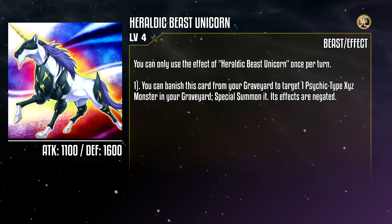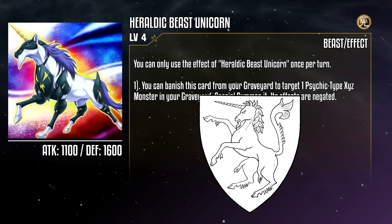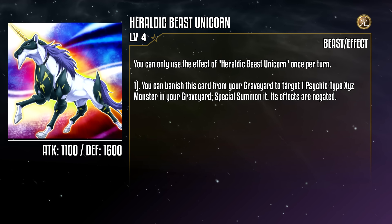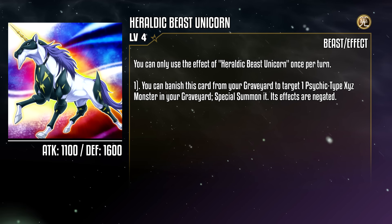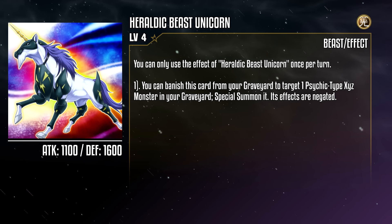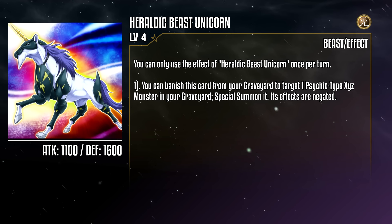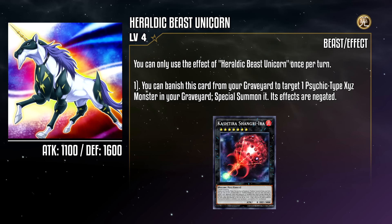Heraldic Beast Unicorn is a Light Beast — that's new — with 1100 attack and 1600 defense, based on the unicorn. You can banish this card from your grave to target a Psychic Xyz monster in your grave and special summon it, but its effects are negated. So close to being a solid one-two punch when combined with Eagle: Unicorn would bring him back, Eagle gets it loaded with material. But with the effect negation, the monster is good for little more than ranking up and as link material. Eagle is still pretty good here as it can put material under that monster before ranking up, so it has some proper fuel — but not quite as impactful as we all might have liked. Though, considering Keshitira Sangra era is a thing, yeah, probably for the best. Good future-proofing on that one. No notes.